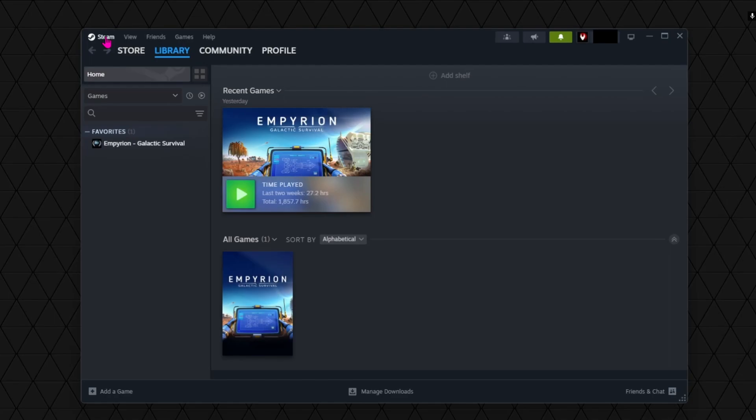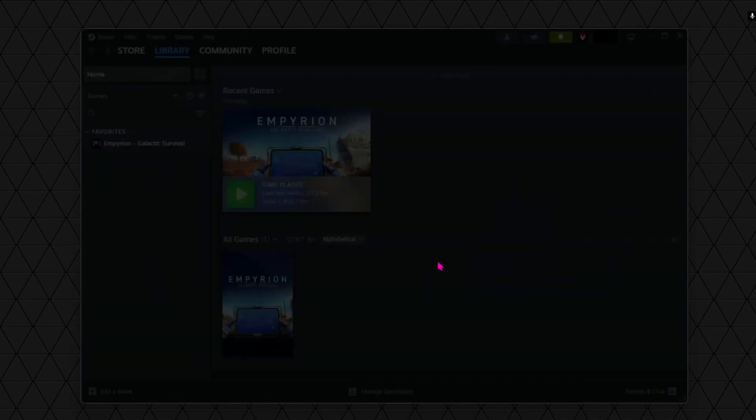Sorry, I've got a seven-month-old strapped to my chest so I'm a bit short of breath — she's crushing me. The next step is to change account. Go ahead and click Change Account, click Continue, and it'll shut down Steam and restart it. Then just select your same account again — that's fine.